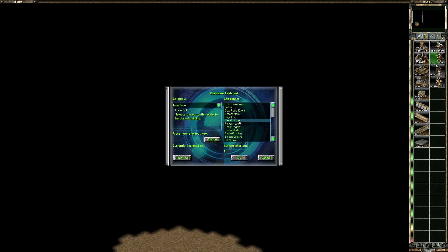Place Building is also another question I had. To place a building without clicking over here on the panel to the right, you just hit the hotkey and place it right where you want it.